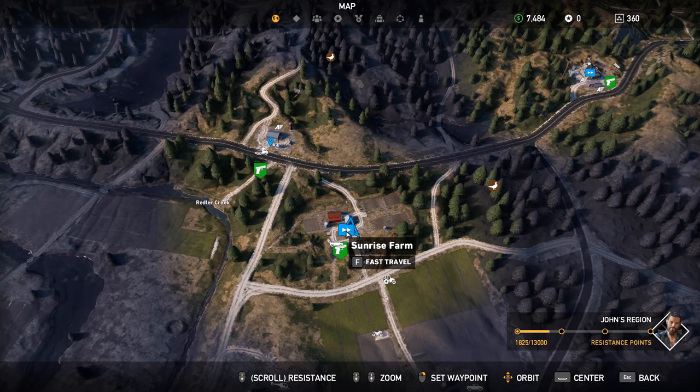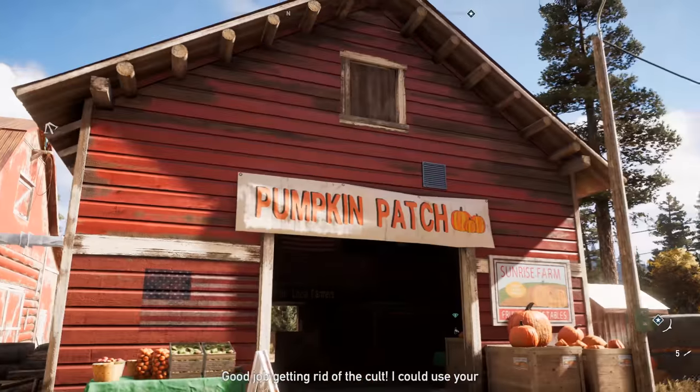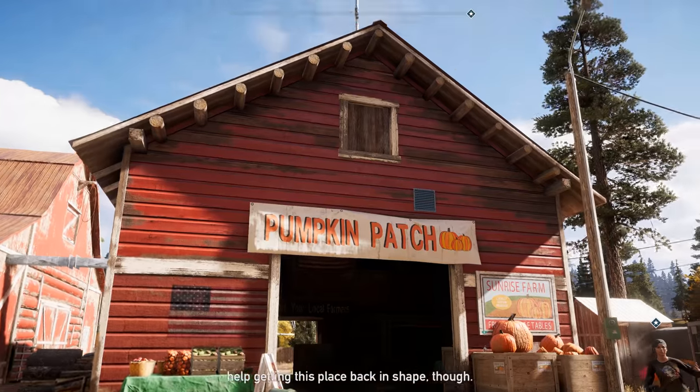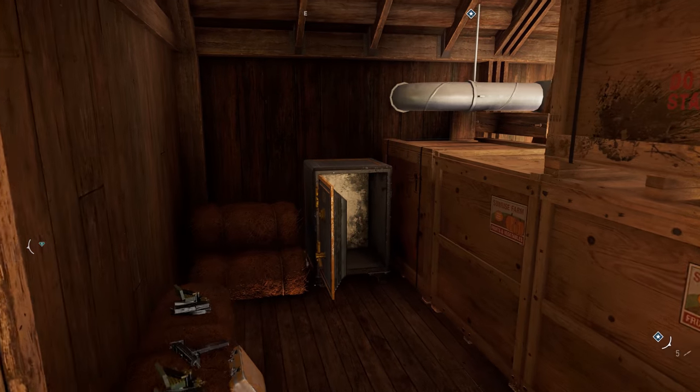Before I hop into the walkthrough for liberating this Sunrise Farm undetected, after I finished the walkthrough, I actually ended up finding the safe. It's right inside this pumpkin patch barn — it's got the pumpkin patch sign on the front. Just hop up onto this cage, and then boom, right around there.